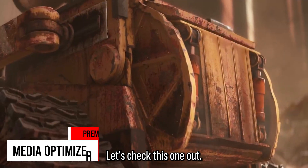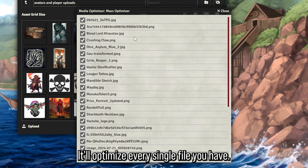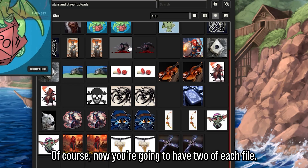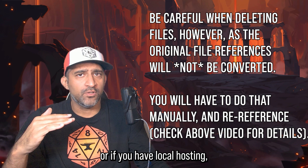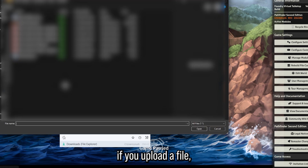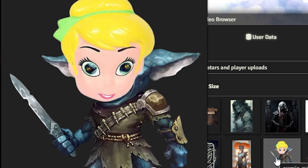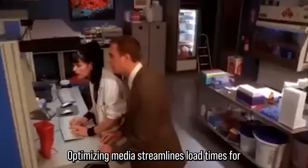Next on the list is Media Optimizer — one of my favorites. What it does is simple but super useful. If you click the Optimize Media button, it'll optimize every single file you have, converting JPGs or PNGs to WebPs, and tells you how much file size you'll save. You will have two of each file afterwards, so you'll need to remove the non-WebP originals from your file system. I went from 21.7 megabytes down to 2.8. The coolest part is that if you upload a file, it automatically converts it to WebP on upload. It also converts audio and video with a couple of settings tweaks — check the wiki in the description. Optimizing media streamlines load times for you and your players so games go that much smoother.